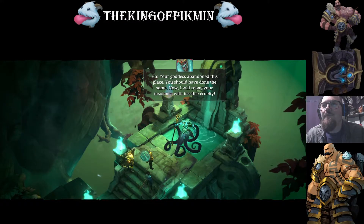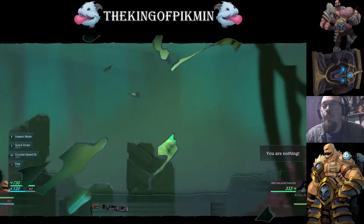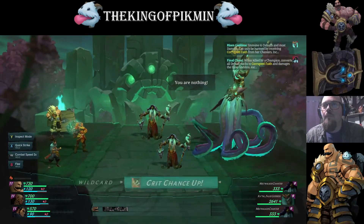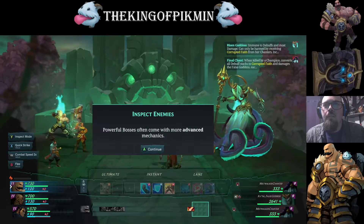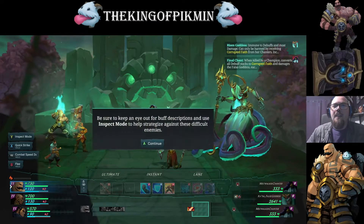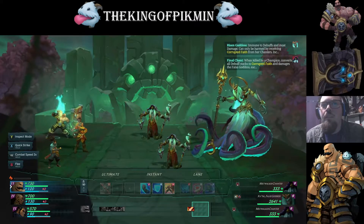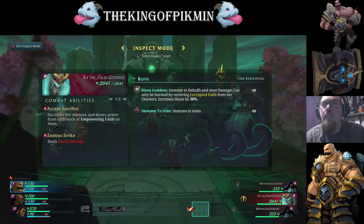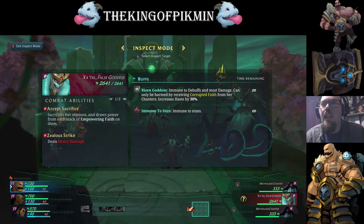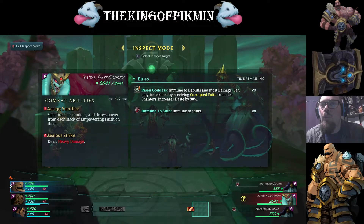'Now I will repay your insolence with terrible cruelty.' Oh god. More advanced mechanics — be sure to keep an eye out for buff descriptions and using inspect mode on them. Alright, let's use inspect mode, I guess. Alright: Risen Goddess — immune to debuffs, and most damage. Can only be harmed by receiving Corrupted Faith from her Chanters.